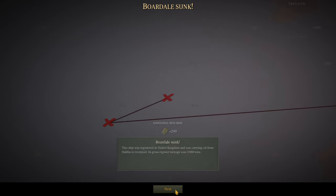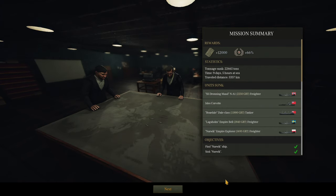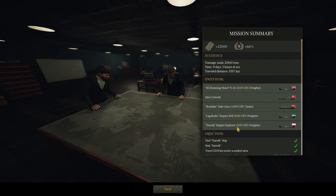The NA1 was sunk by chance more than anything else — a stray torpedo. Also an Isles Corvette sunk by torpedo, though we don't get registered tonnage for that. The Bordale Dale class tanker was 11,880 tons — thank goodness for that. Then we've got the Empire Bell Langholm and the Narvik Empire Explorer, all sunk. Find the Narvik: done. Sink the Narvik: done. Travel the designated area for 2,250 kilometers: done. Sink enemy trade ships worth 7,000 tons: done — 22,665 tons total.